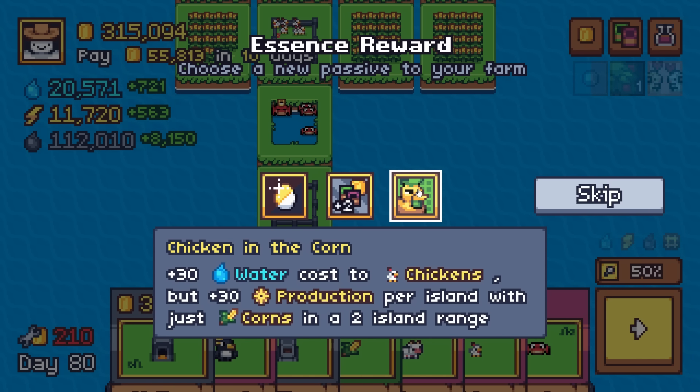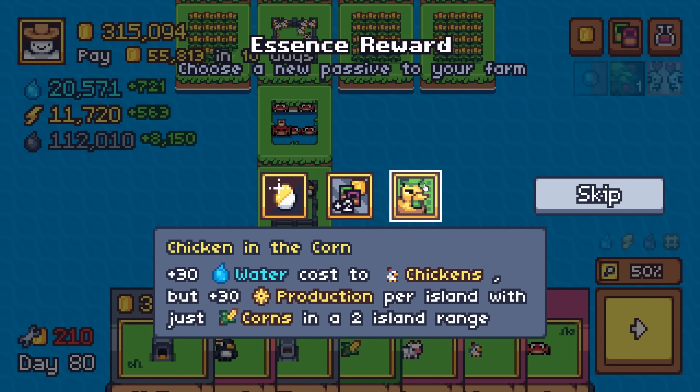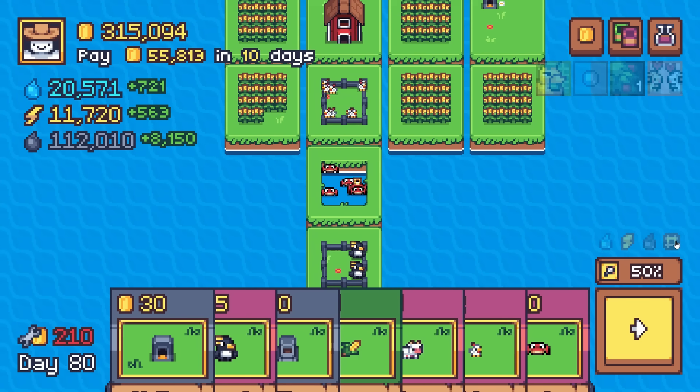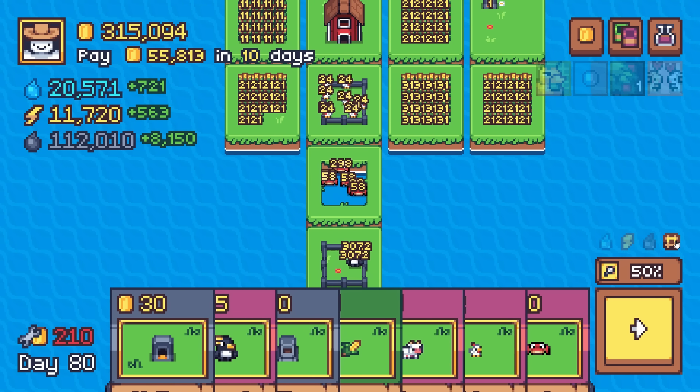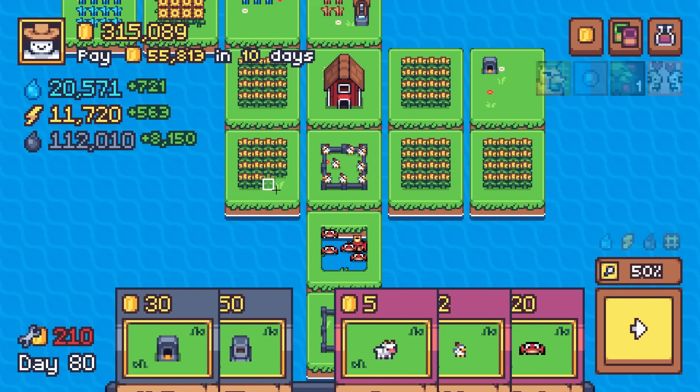So plus 30 water, costs two chickens of course, which is scary — but we have black water and 8,000 surplus in fuel, so I'm not worried at all. We were producing 24 — keep that number in mind. Let's see what we're getting after we get this and end the turn. Chicken in the Corn locked in — very nice. You love to see that one, folks. 24 — keep that number in mind. Let's continue to just play cards where we need them.